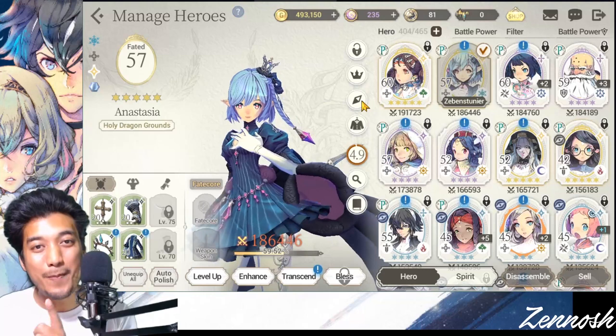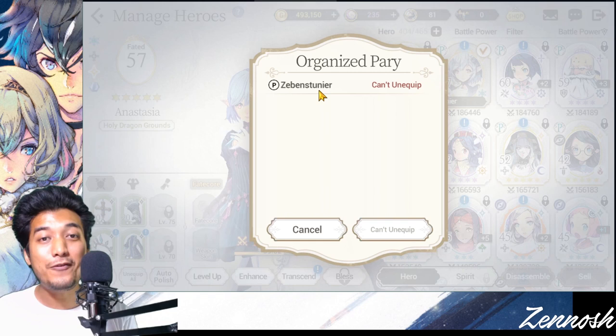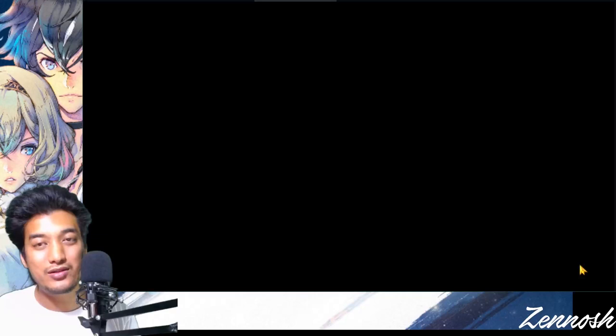There's an icon that looks like a compass needle — just click on that. Right away you'll be able to see that she is currently active in Zeven Stania, the PvP battle mode of this game. If I just take her out from there, she will be able to be consumed.